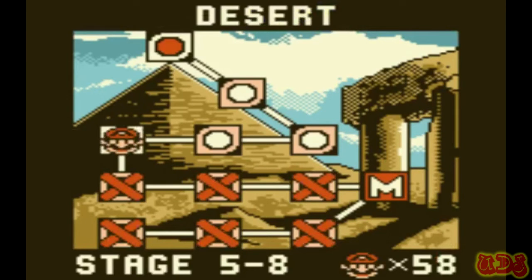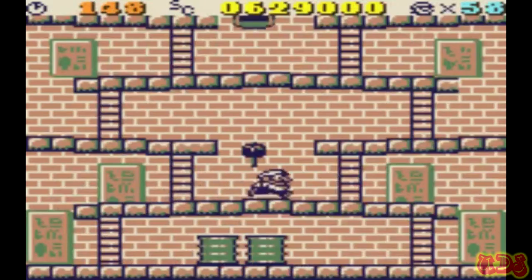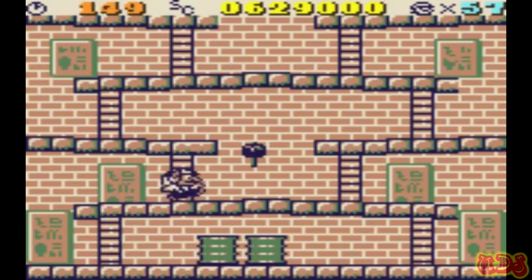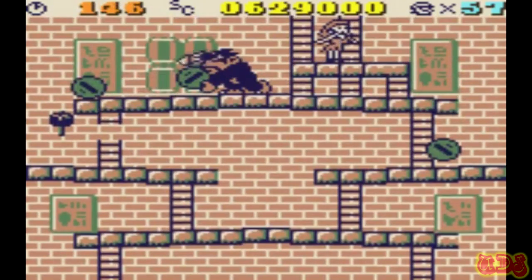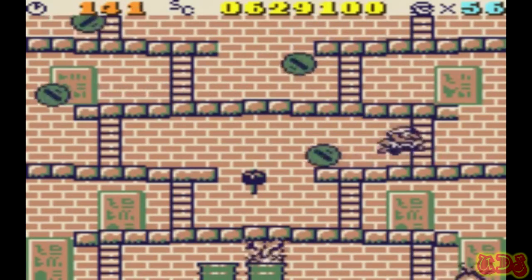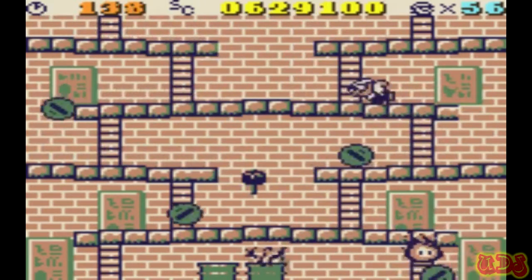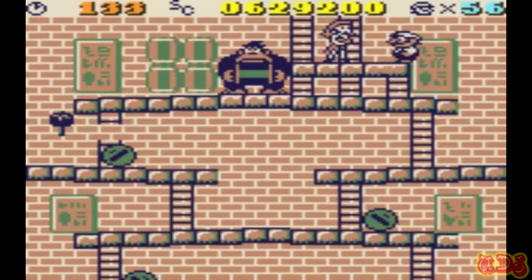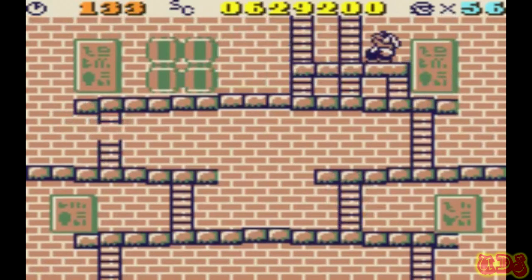Now for the DK level. For this one, you just got to reach the top. He's throwing barrels, so it makes you think maybe you've got to throw them back. This is why I would not be a good speedrunner. Third time's the charm, let's go. There's barrels everywhere — I don't even know what I'm doing. Phew. Yeah, I got it!